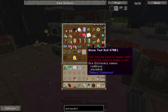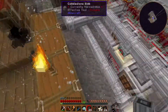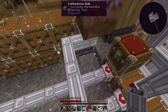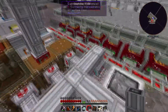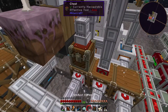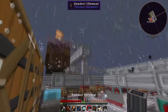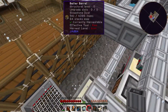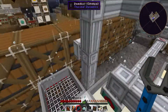Now I want to place the Auto Sieve somewhere around here — maybe here — and hook the power underneath. I'll need more item ducts, which are tin and lead. Let me make a servo as well — any servo will be fine. Now I need to route the soul sand around, up or through something. It's going to be a massive mess, but that's what modded Minecraft is all about.